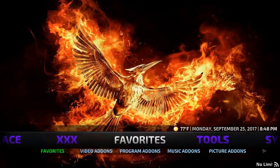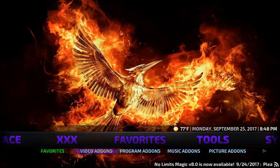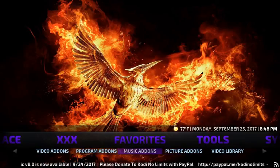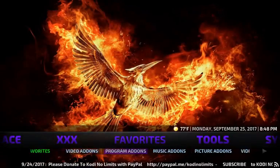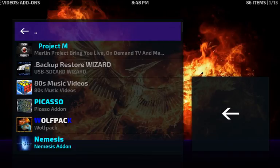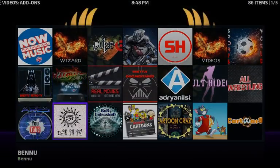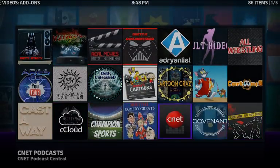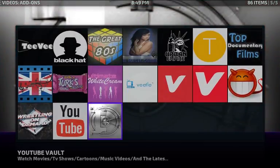Next is the Favorites section — any favorites you add will be right inside there. Under Favorites you also have different add-on sections: Video Add-ons, Program Add-ons, Music Add-ons, Picture Add-ons, Video Library, Music, and Super Favorites. Clicking on Video Add-ons in icons view shows all your add-ons in one convenient place — including Adult Hideout. It's a nice place to go straight to any add-on without navigating through everything else.